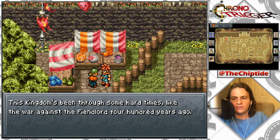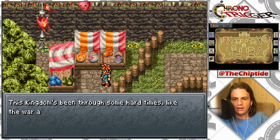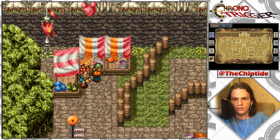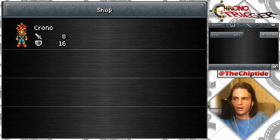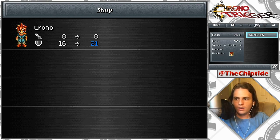'This kingdom's been through tough times, like the war against the Fiend Lord four hundred years ago. You should be thankful that things are peaceful now.' I feel like if your name is the Fiend Lord you're going to be a bad guy. What are these items — Bronze Helm and a Padded Vest? Two hundred, three hundred gold. I feel like I should probably save my money.